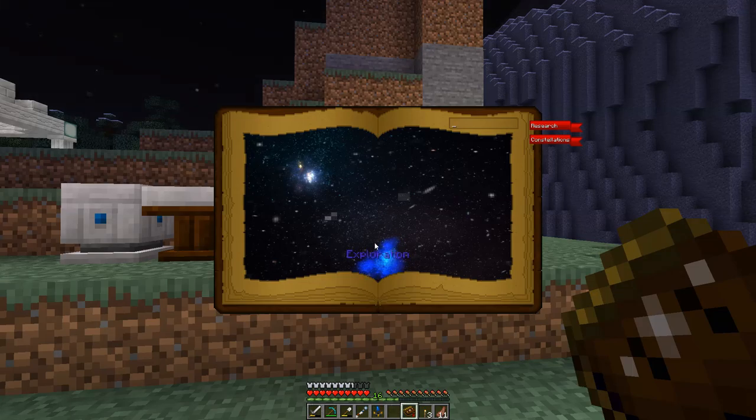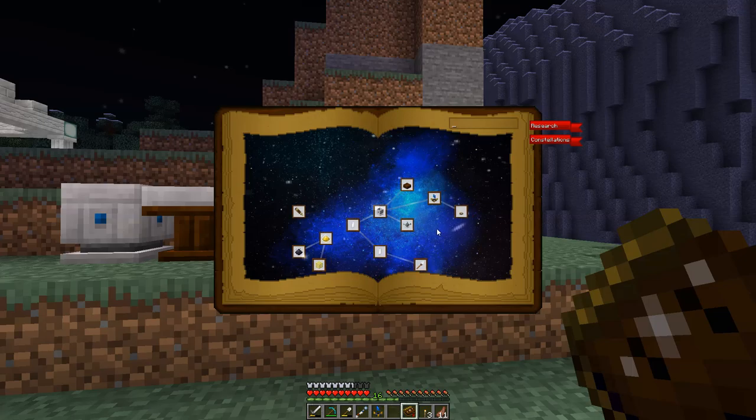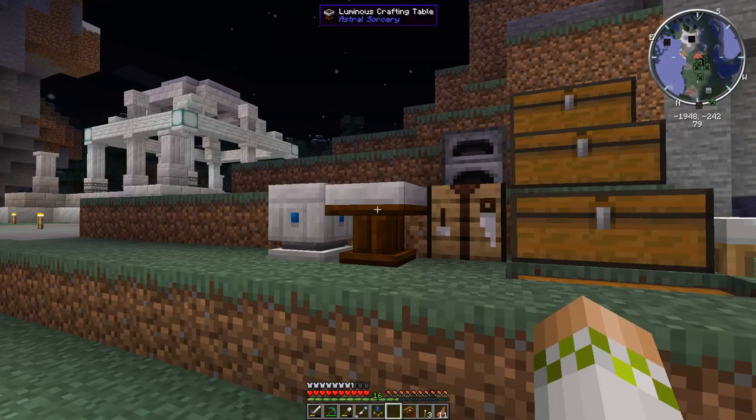We currently have the first two chapters - Discovery and Exploration - but by making the Starlight Crafting Altar, it's going to unlock the third chapter and a ton of new crafts which require the Starlight Crafting Altar. You actually get a new crafting grid that comes along with the upgrade - it adds four new spaces to put items in, so you can do all the prior crafts plus new ones. On top of that, you're actually able to better harness Starlight, which is really important because the Luminous Crafting Table itself wouldn't be able to harness that much.